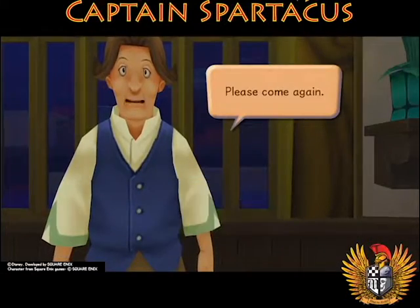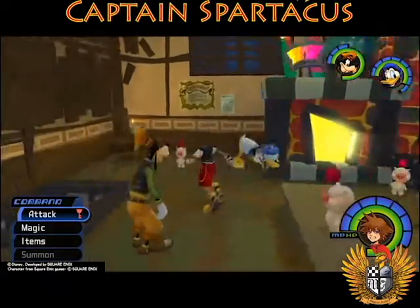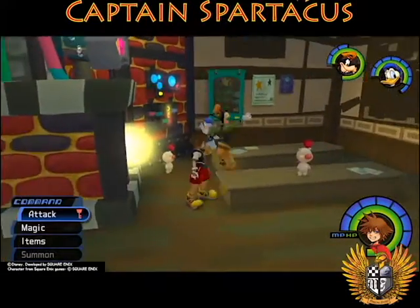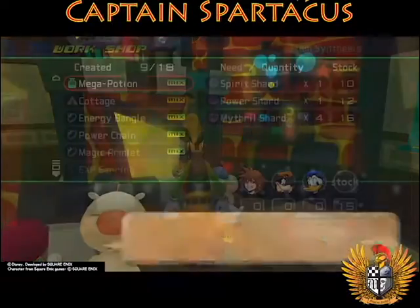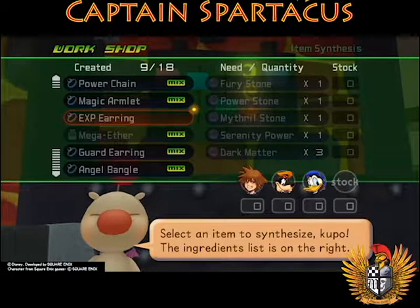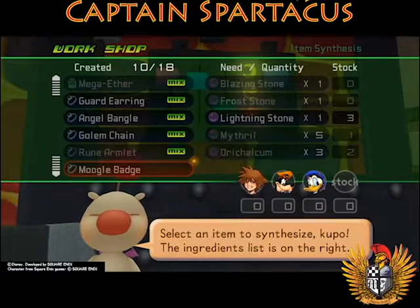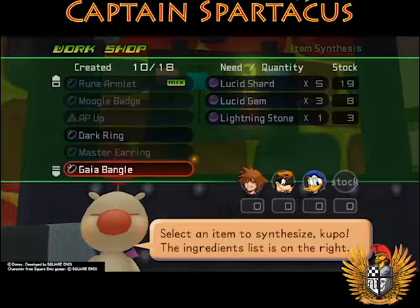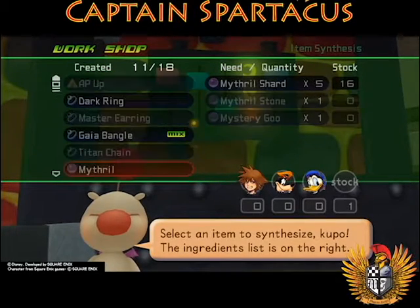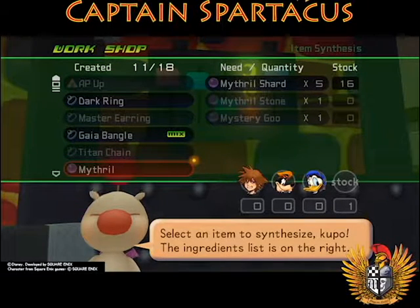Let's check in at the synthesis shop and see if there's anything else we can make. I don't know which moogle to talk to — they all look the same. We've created 9 of 18. Let's see what we can't make: XP Earring, Fury Stone, Power Stone, Mithril Stone, Serenity Stone, Dark Matter. We can make Mithril out of Mithril Shards, Mithril Stone, and Mystery Goo. We got Mithril from the Olympus Coliseum before.